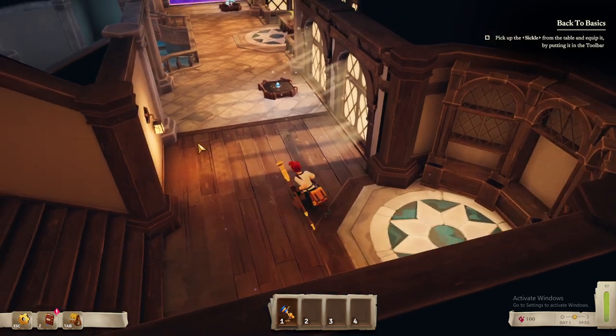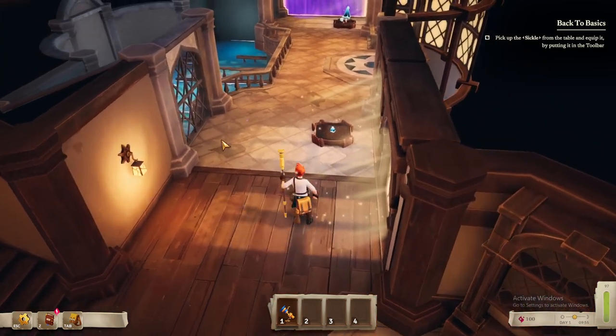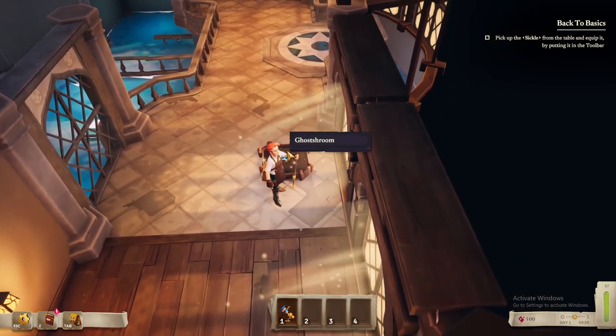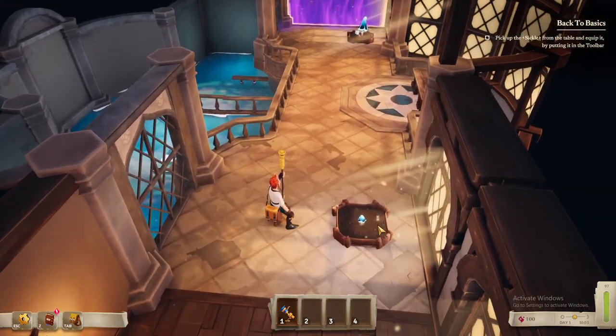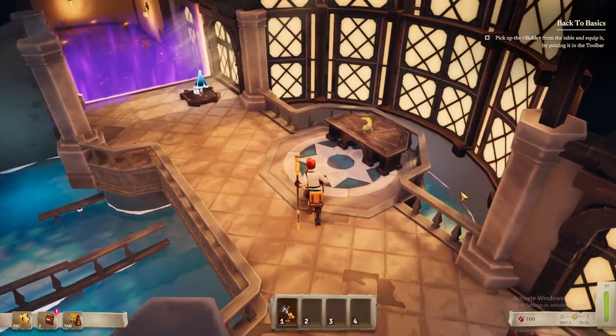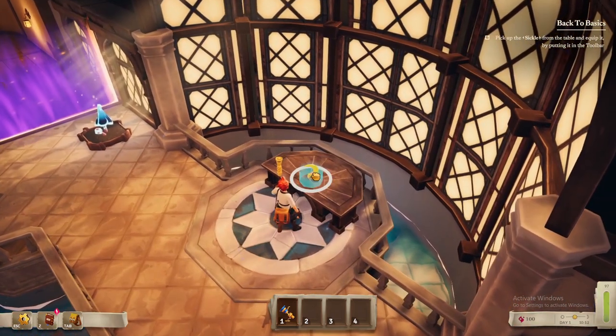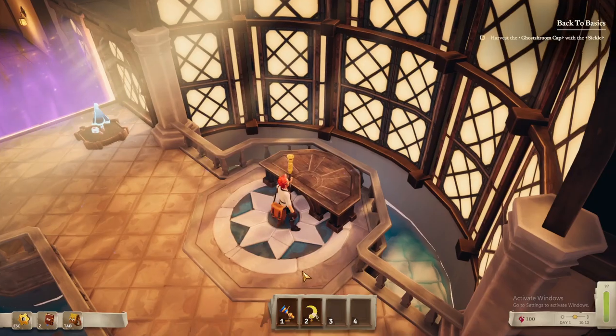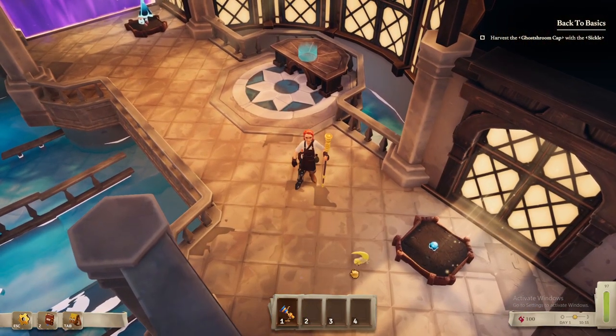They're still growing apparently. Can I pick up the ghost room? I wonder if I can use a controller with this — I just feel like this is kind of awkward. We're just going to pilfer things here using the sickle. Draw the sickle using one, two, three, or four, then press left mouse button to cut down nearby small plants and mushrooms. So we needed the sickle.